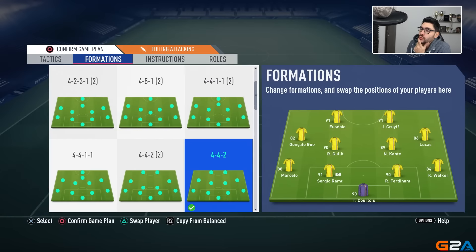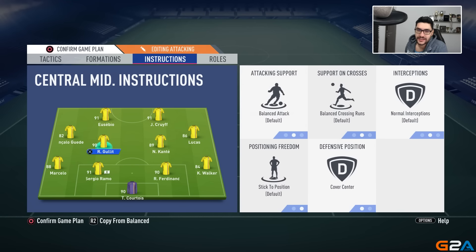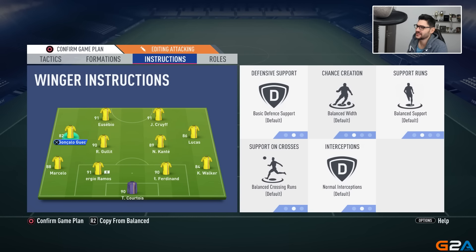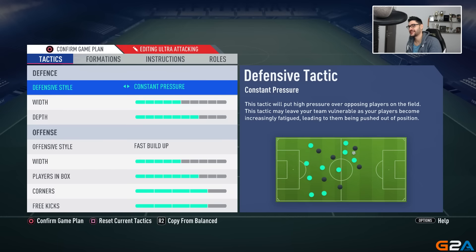Now let's see what changes in instructions. Again, stay back while attacking for your fullbacks, else you will be defending with only two center backs. Also — I forgot to mention in the balanced game plan — make sure your central midfielders have cover center, not cover wing. In the attacking style, Kante and Hulit will have cover center, and now Kante will not have stay back while attacking — he will be on balanced. So we'll also be able to attack a bit more with our midfielders. All other players I leave on balanced.